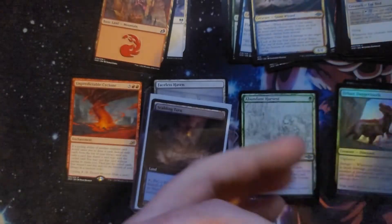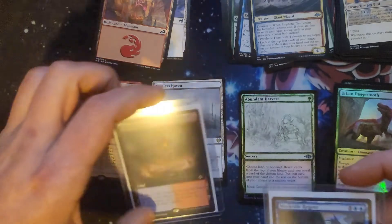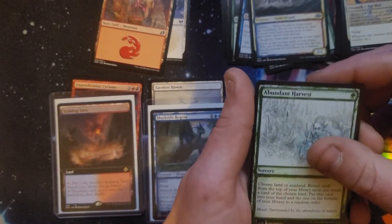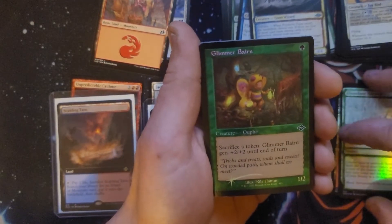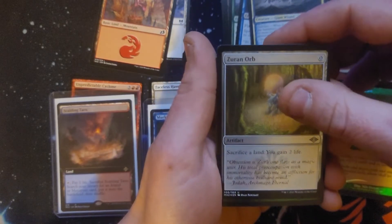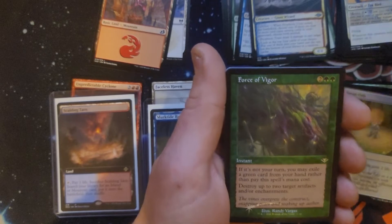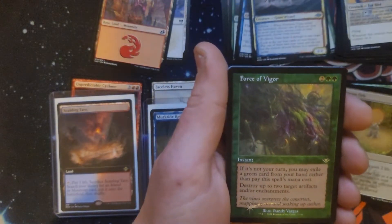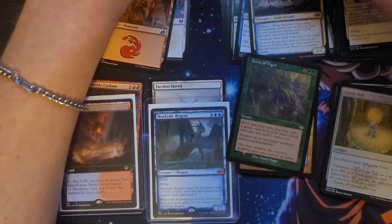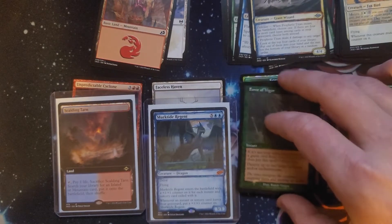Gotta get another top loader out. We're at like $55 in pack value right there — that is just stupid nuts and we still have more to go. Abundant Harvest, Glimmer Bairn, Zoran Orb. Force of Vigor retro frame foil etched — near mint foil: $33. What is going on here?